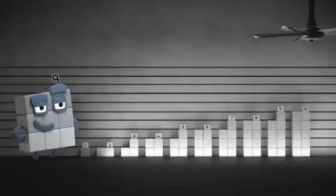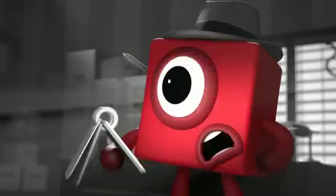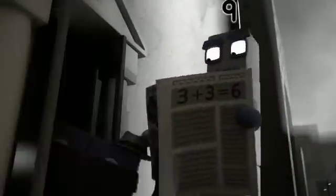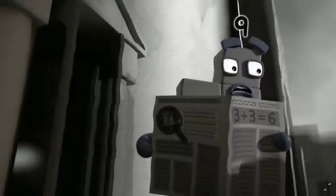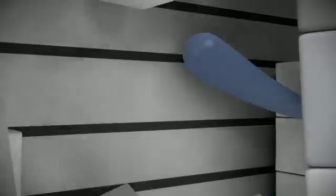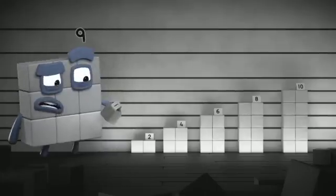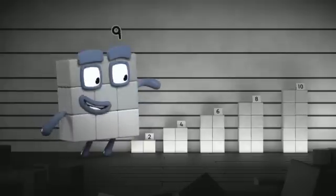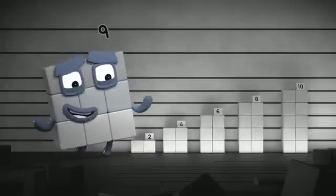Let's look at what we know. Clue one: the suspect had a flat head when standing two blocks wide. So it can't have been three, five, seven, or nine. And it wasn't you, because you can't stand two blocks wide. Two, four, six, eight, ten — the suspect must be an even number.